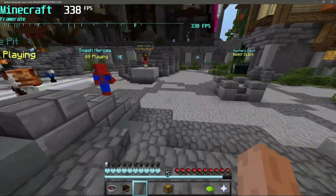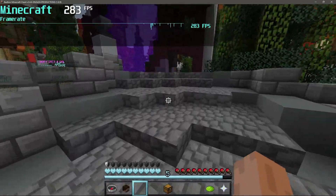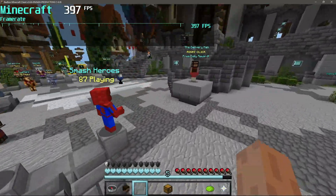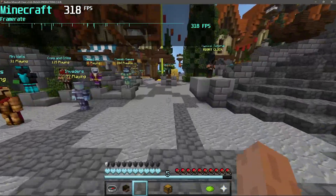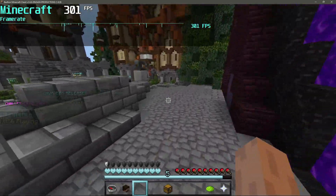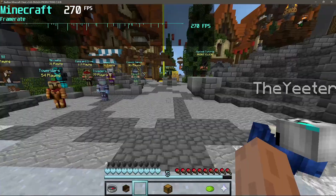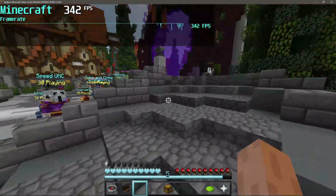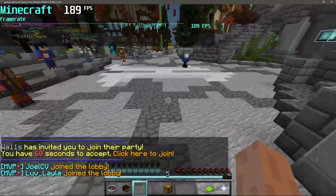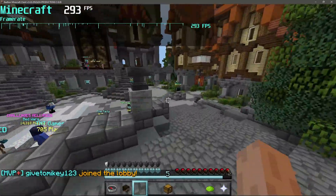As you guys can see, I'm hovering somewhere close to 290 FPS — it actually goes up to 500 FPS near the Mystery Vault but then drops back down. For argument's sake, I'm going to say my average is 300 FPS on the BadLion client. So our average with the BadLion Minecraft client on version 1.8.9 is 300 FPS.